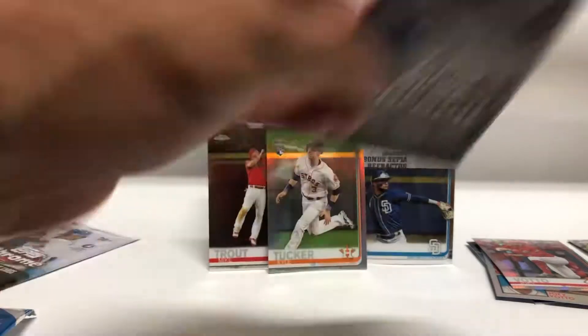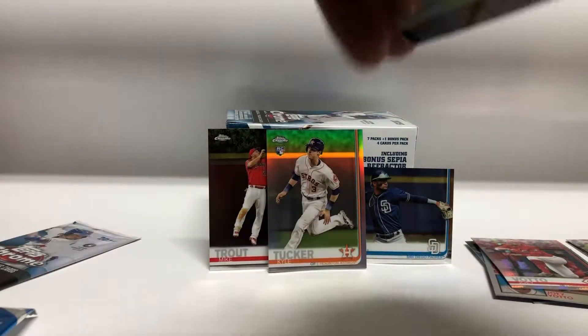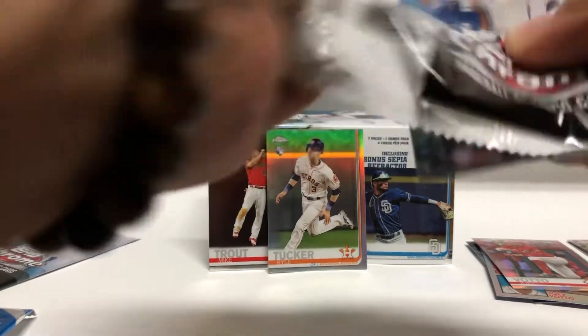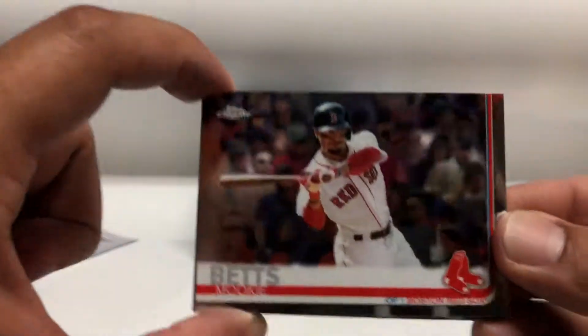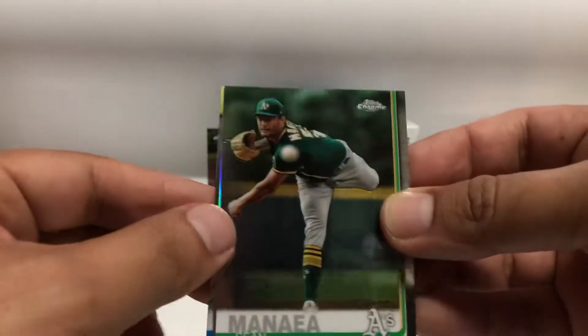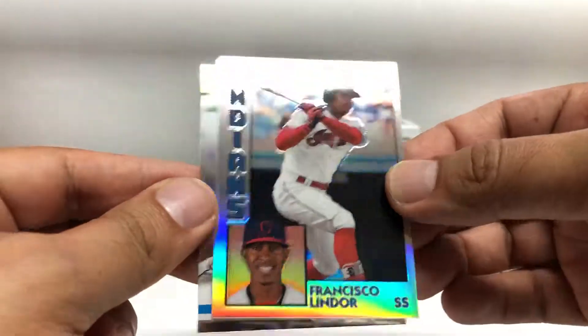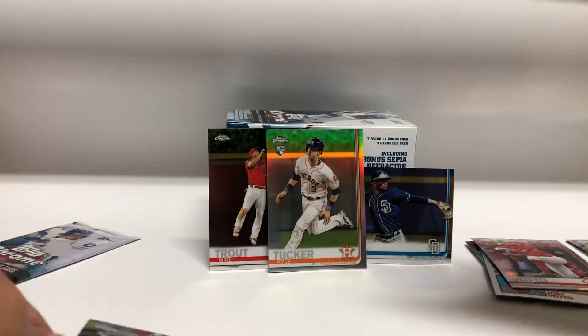Pack six: Mookie Betts, Sean Manea, Francisco Lindor Topps 84, and Brad Keller rookie.